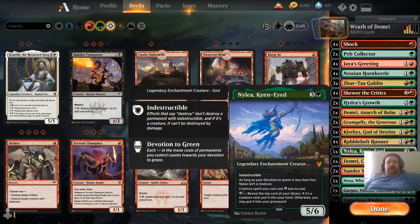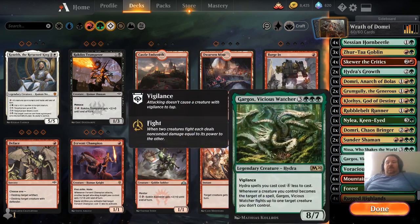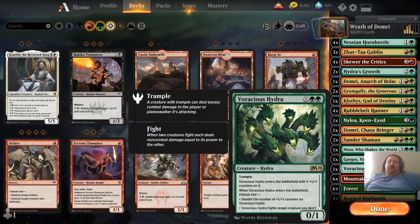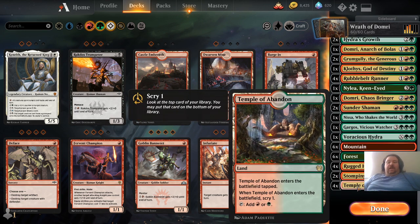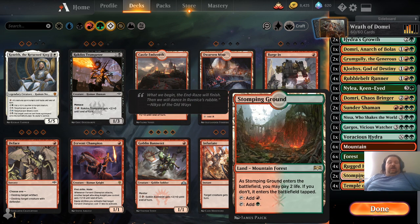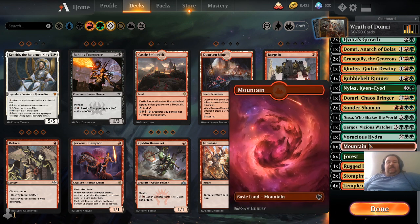Rubble Belt Runner. Sundar Shaman. Nissa, who shakes the world. Gargos, Vicious Watcher. And Voracious Hydra. And then land's pretty basic — four Temples, two Stomping Ground, four Rugged Highlands, six Forest, and six Mountains.